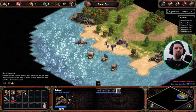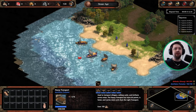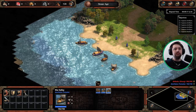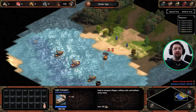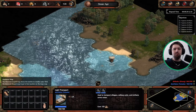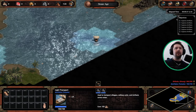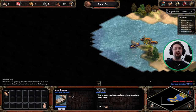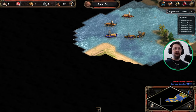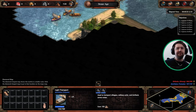First things first, we want to grab all of the archer units, ranged units, plus the two ships. These guys are going to go on a bit of an errand with our phalanx. We want to land on this island, but not here, because there are some priests over there that will convert our units. So we just want to unload away from them.